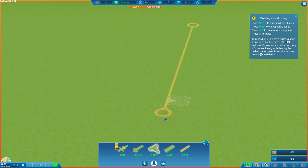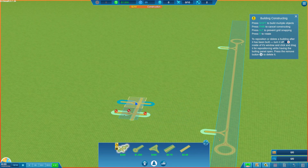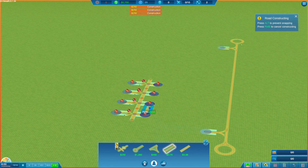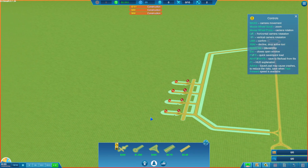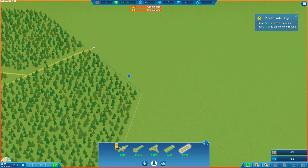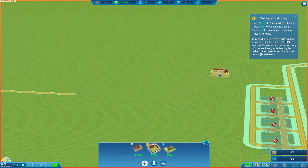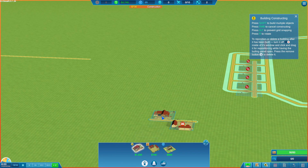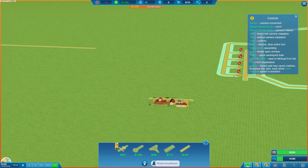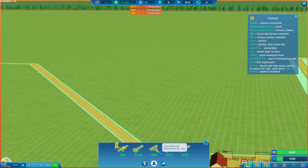We'll build over there. We'll get grass strips here with exits right there. I'd like to do four. Quick little tip: if you hold down Shift, you can continue building. Now I think the aircraft are going to come in from up north, which means we need to have this connected over there. Next thing we need to do is get our road over here. We'll bring the grass road down — not the prettiest, but it works.